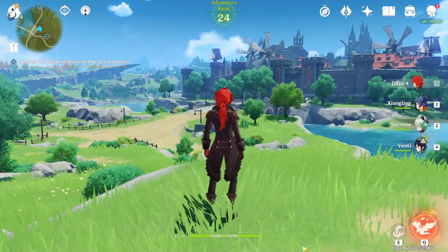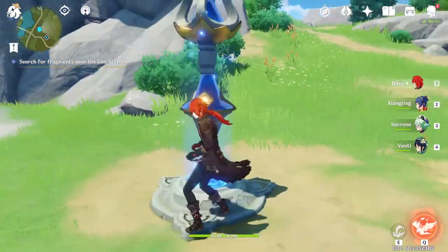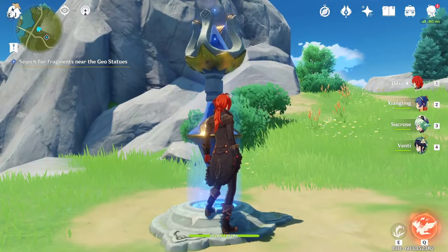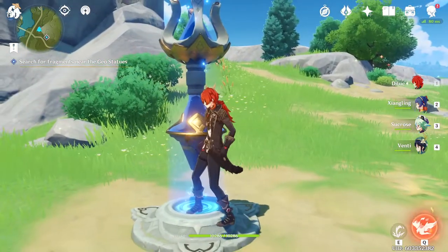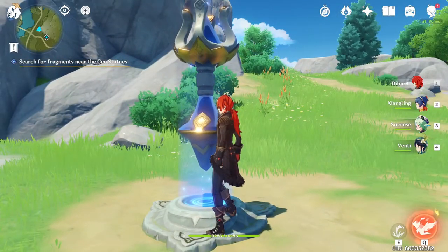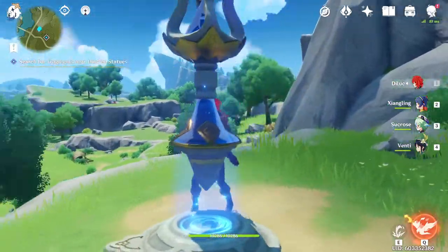These are the teleport waypoints — you can use them to maneuver the map a lot easier. You have to activate them first; they'll be grayed out on your map if you haven't. Make sure you go to them and activate them before you do anything else in the area.